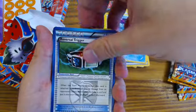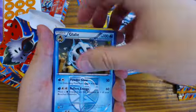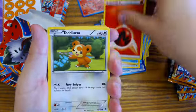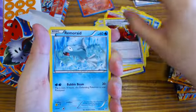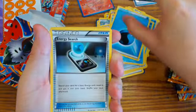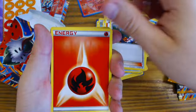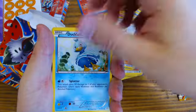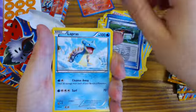Continuing through the deck: Ducklett, Suicune, Reversal Trigger, Octillery, Fire Energy, Ursaring, Glalie, Juniper, Wartortle, Fire Energy, Teddy Ursa, Snorunt, Energy Retrieval, Remoraid, Water Energy, Energy Search, Squirtle, Larvesta, Charon, Fire Energy, Ursaring, Froslass, Juniper, Ducklett, Fire Energy, Wartortle, Reversal Trigger.